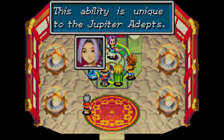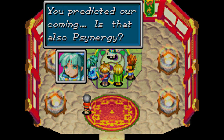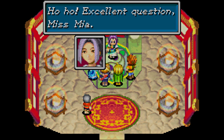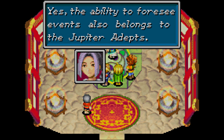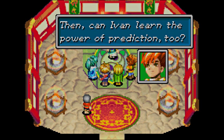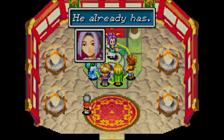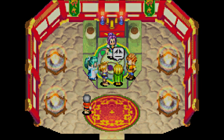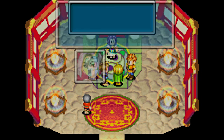I'm not a Jupiter adept, what are you talking about? You are Ivan, although you may not know it yet. Why do you say that? Do you not have the power to read minds? Yeah, this ability is unique to Jupiter adepts. Your predictions — you mean you predicted our coming, is that also synergy? Yes, the ability to foresee events also belongs to the Jupiter adept. Can Ivan learn the power of prediction too? He already has! I don't think I have... You really do not yet know that you have it.